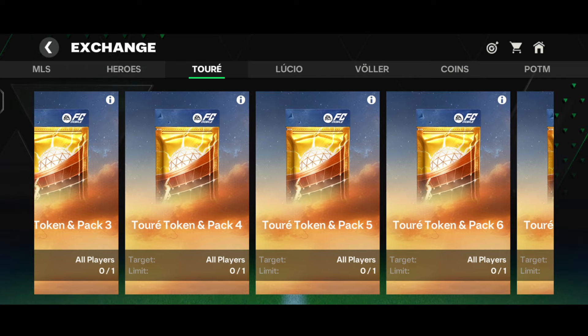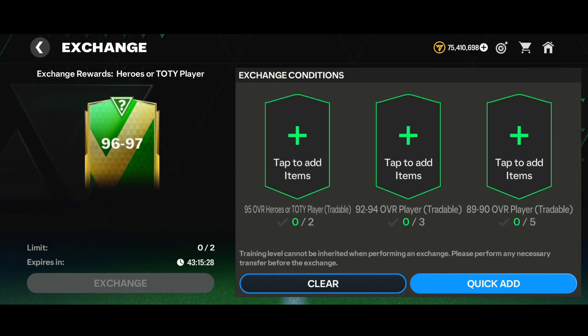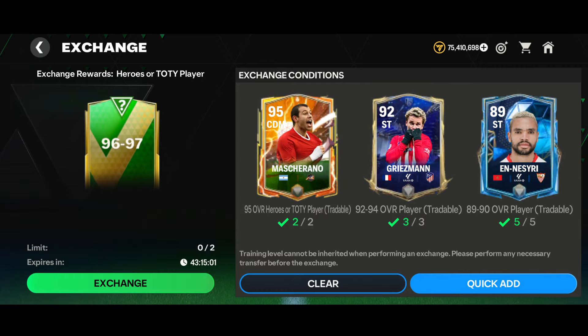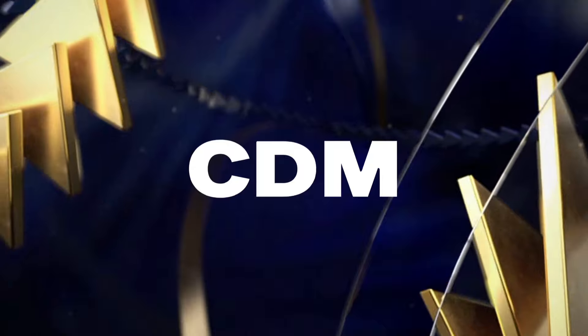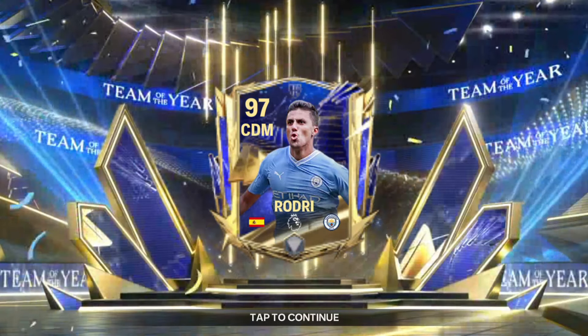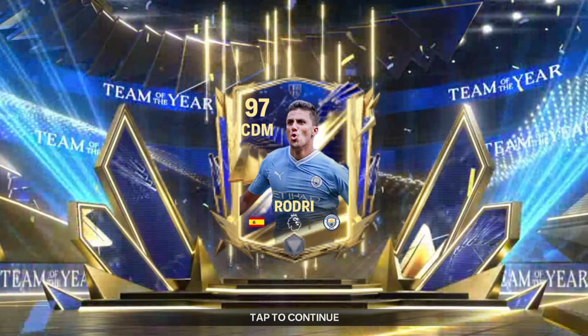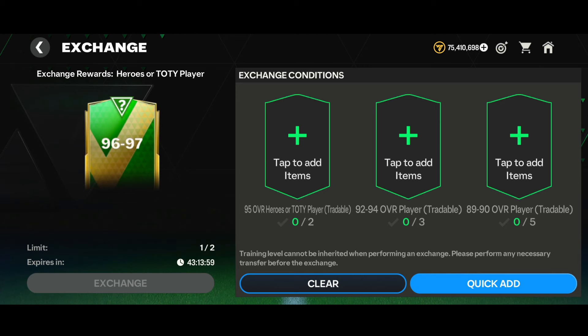Now moving to my second account for the 96-97 exchange. We quick-added players and tapped on the exchange. Here comes the Heroes or TOTY player pack - and here goes a TOTY walkout! Spain CDM - oh my gosh, that's Rodri! We got the 97-rated CDM Rodri. That is the last 97-rated card you'd expect, so it's still a loss. It's going for 63.6 million coins, so about a 9 million coin loss - pretty acceptable compared to a 25 million coin loss.